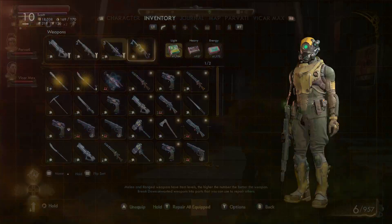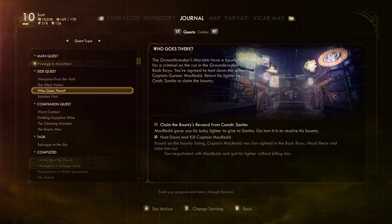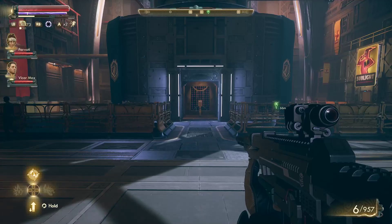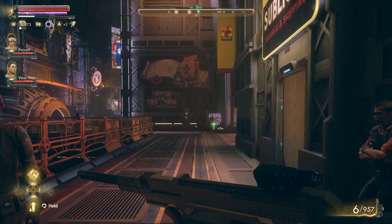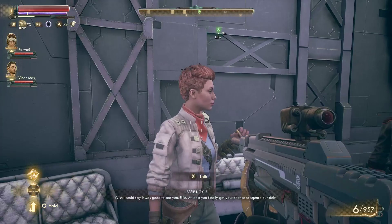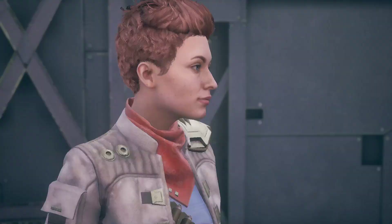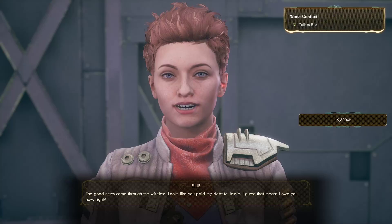Right, so I can't speak to her, and that's it. I think we're probably gonna head back to my ship, because there's a couple of things we need to do. So that's the main quest - speak to Gladys on Groundbreaker. I'm not gonna do that yet - I'm gonna clear up these first. Talk to Ellie - let's go and do that. And I bet we get her as a companion now. Wish I could say it was good to see you, Ellie. At least you finally got your chance to square our debt. That ought to make you smile for once, huh? Nothing makes me happier than being even - except being right, that's nice too. The good news came through the wireless - looks like you paid my debt to Jessie. I guess that means I owe you now, right?